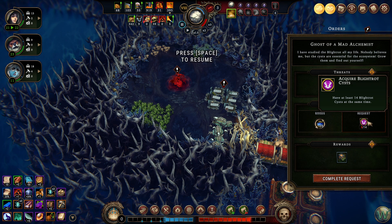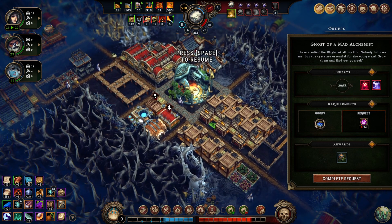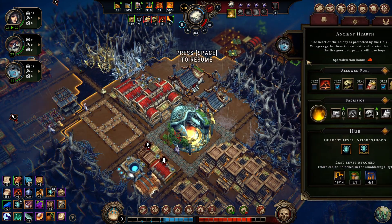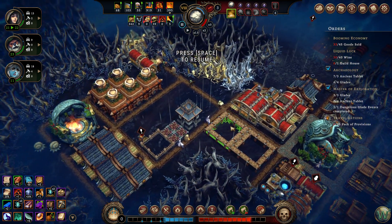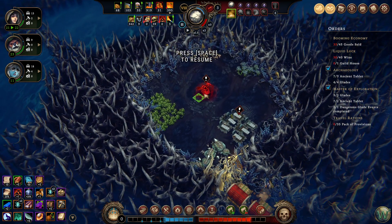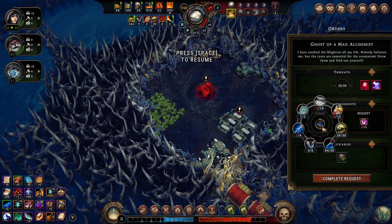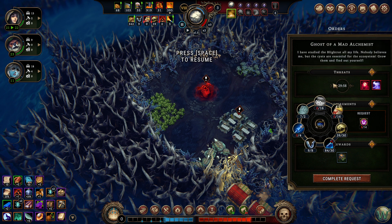But we need to have at least 14 blight rot cysts at one time. We're already up to eight, so we can easily handle almost twice that. We should be able to handle 14. I'm going to not activate the blight post, but if we can get it there we'll do it. If we can't, then we'll just let him destroy the sea merle oil and coal we have. We'll use the crystallized dew here and see what happens, and we'll get a chest if we win.